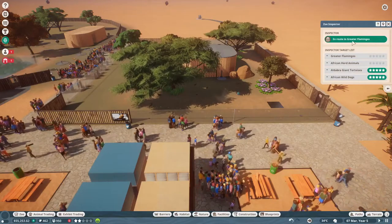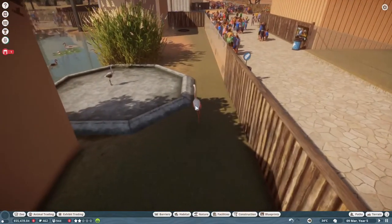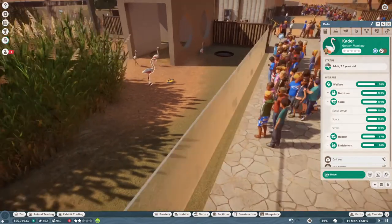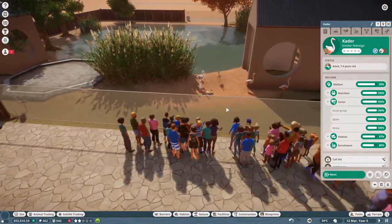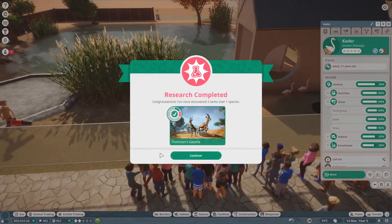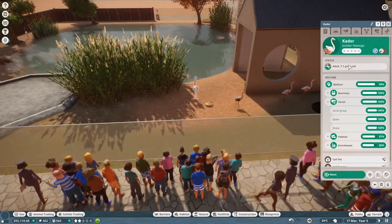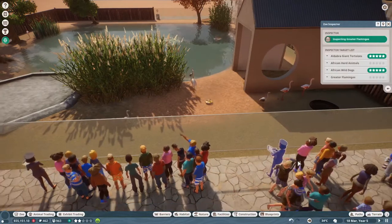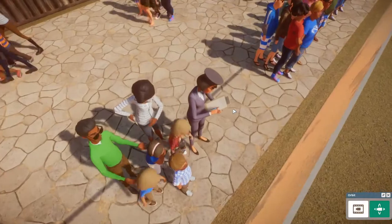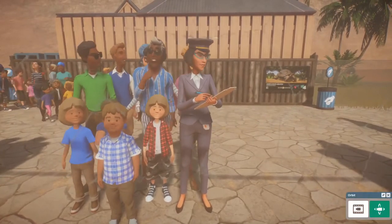En route to greater flamingos. Let's see - you're going to see Cater. Come back here Cater, I think you're Cater. Are you one of the ones who was a baby when we first started the zoo? I think you might be. That flamingo just kind of fell in the water - I don't know what just happened. Oh my goodness, where's the inspector? There she is, hello inspector! She's like 'the barrier is a little bit broken so that's not good, but other than that it looks pretty nice in there.'